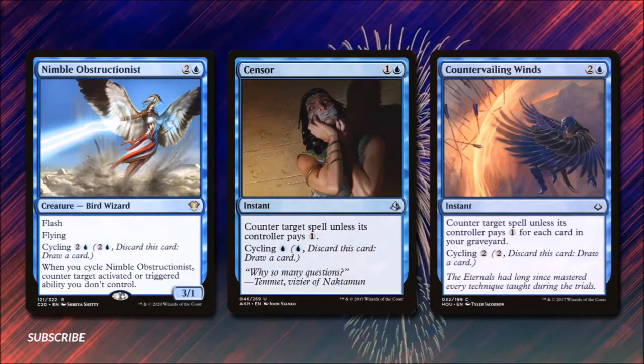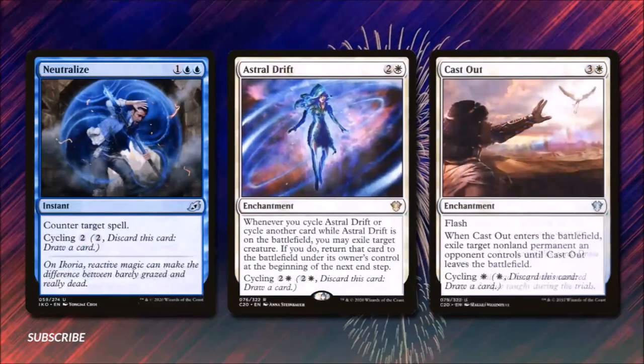Nimble Obstructionist, Siren Stormtamer, and Countervailing Winds are all counterspell-type abilities available on cycling cards. Nimble Obstructionist is a 3/1 flying creature that when we cycle it we can counter an activated or triggered ability. Siren Stormtamer forces a player to pay an additional one or their spell is countered for one and a blue. Countervailing Winds counters a spell unless its controller pays one for each card in our graveyard, so this is probably the best of the three. Neutralize for one and two blue just says counter target spell. Astral Drift for two and a white — whenever you cycle Astral Drift or another card while it's on the battlefield, you may exile target creature; if you do, return that card to the battlefield under its owner's control at the beginning of the next end step. Mid-combat we can cycle a card and bounce one of our opponents' creatures out of combat, thus protecting ourselves.